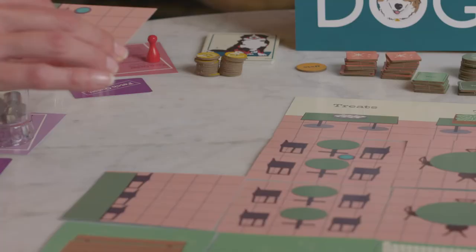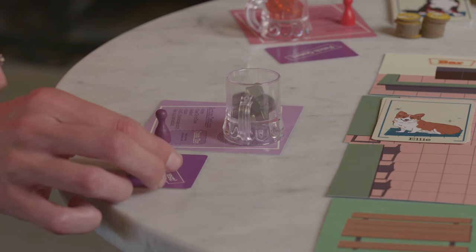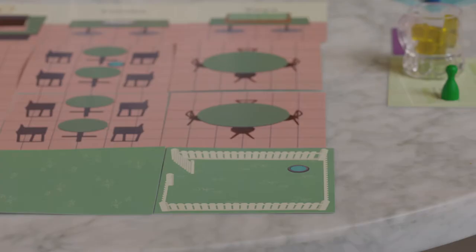To set up, lay out the bar tiles first. We have a four-player game, so we're getting a small, cozy neighborhood joint. Each player gets a player pawn, a mat, a full drink, and a fetch quest. Fetch quest is a secret objective that gives you more points.